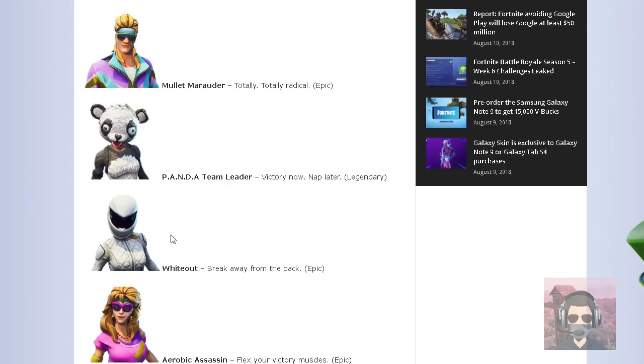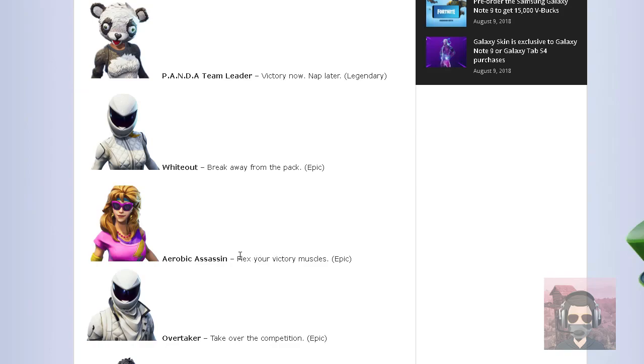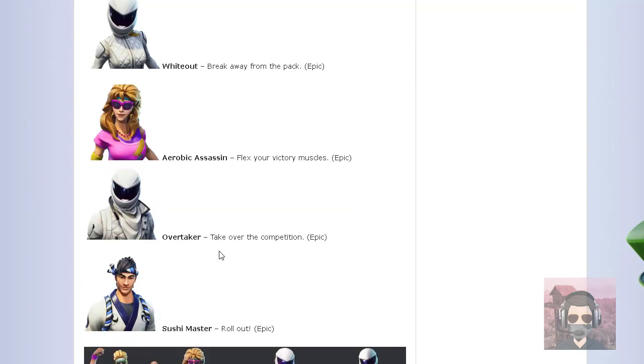And then this is the female version of the Mullet guy. I don't like these skins — they're kind of ugly. This one the rarity would be epic. This is the male version of White Out, and it's called Overtaker. This is going to be an epic rarity skin. I kind of like this one better than White Out.